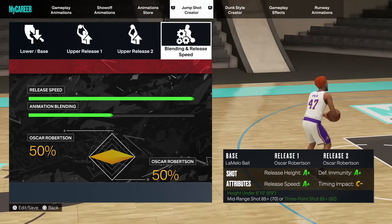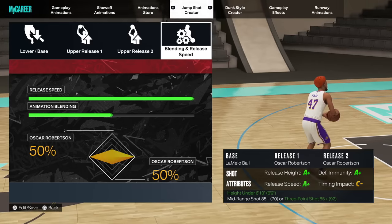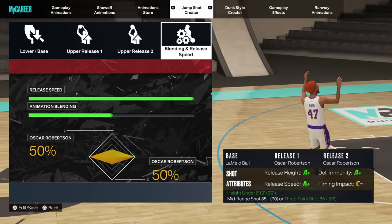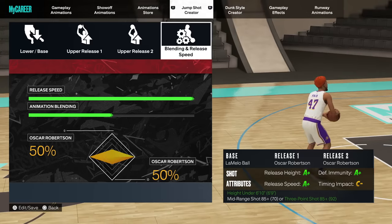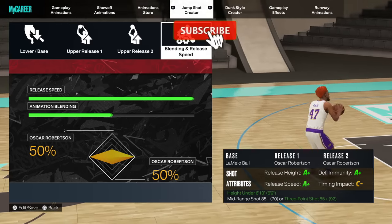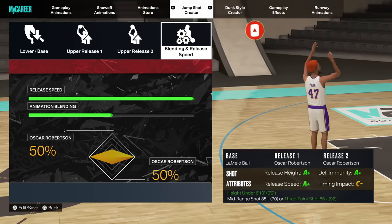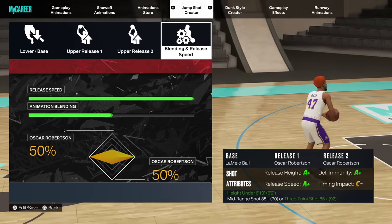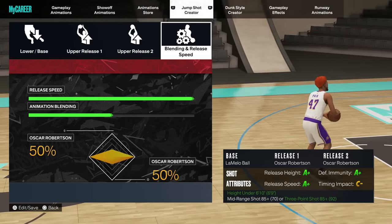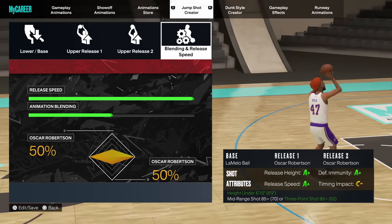Six for six, two mid-ranges, six threes — that's what we do. Now for the final, most anticipated jump shot: everybody's got their six-nines with an 85 three-ball. For making it this far in the video, you deserve it. For the six-foot-nine, you want to use the LaMelo Ball base — it's one of the quickest bases for low three-point shots.